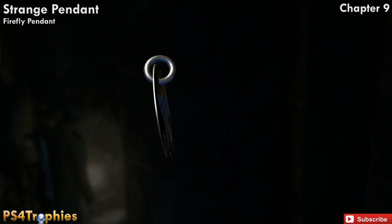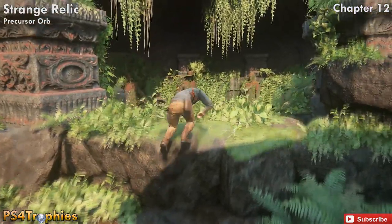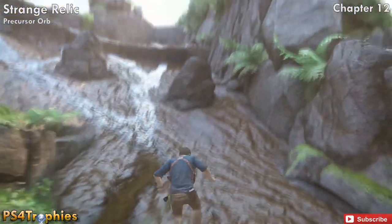On the back is 'Drukley' — the game directors' mashup of Neil Druckmann and Bruce Straley's names combined. Now in Chapter 12, we're going to find the Strange Relic, the Precursor Orb from Jak and Daxter.